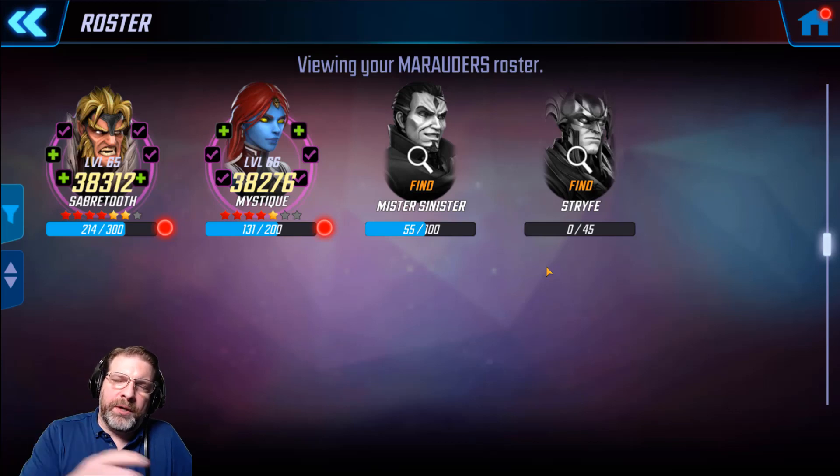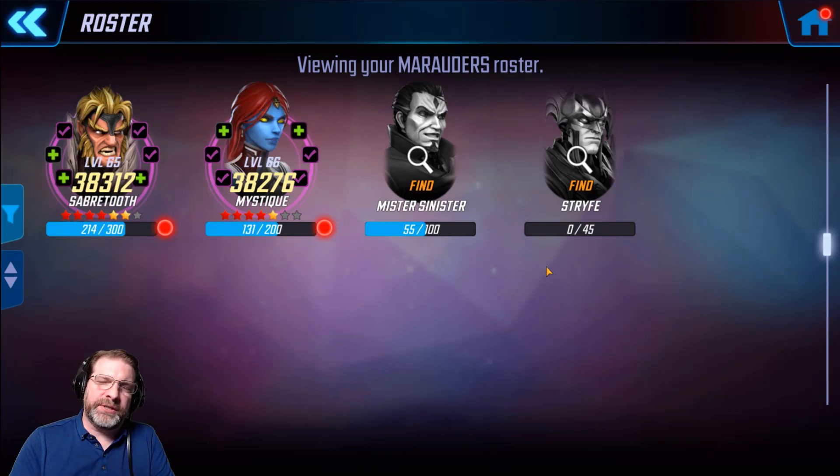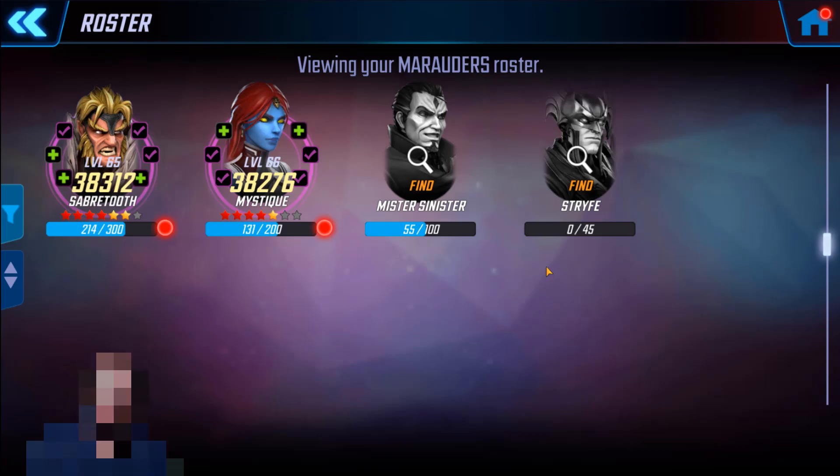Hey everybody, Unstable Gamer here, and welcome back to the channel. In this video, we're going to be taking a look at Mr. Sinister. He's one of the Marauders, and we've got four Marauders now: Sabertooth, Mystique, Mr. Sinister, and Strife. Strife is on his way, but we're going to do a character profile on Mr. Sinister, take a look at his kit, and then take these guys into Blitz to look at animations and synergies. If you're just now finding this channel, consider hitting that subscribe button so you don't miss out.